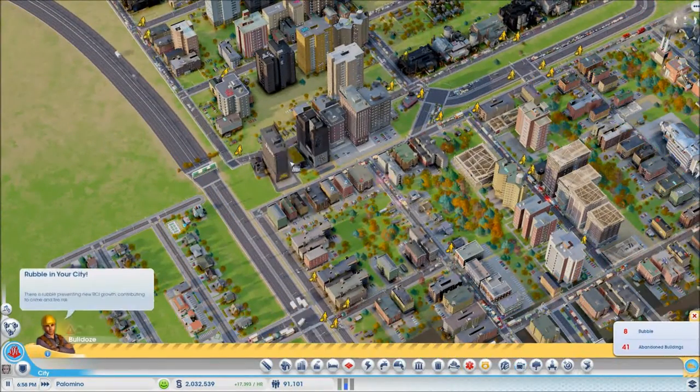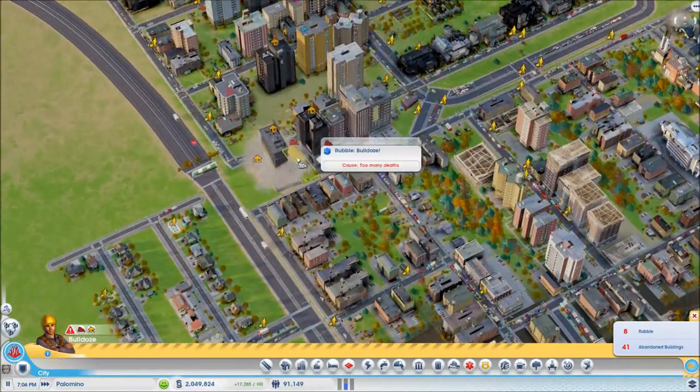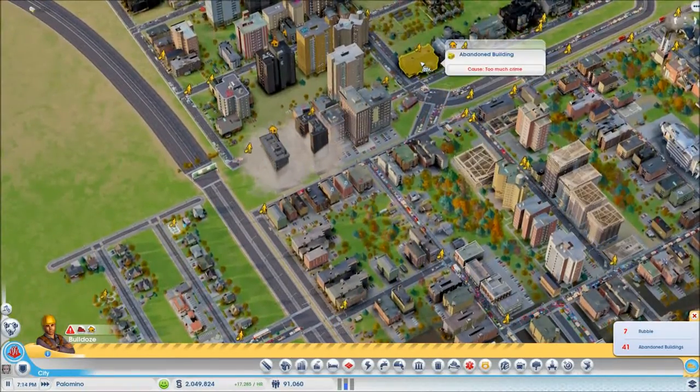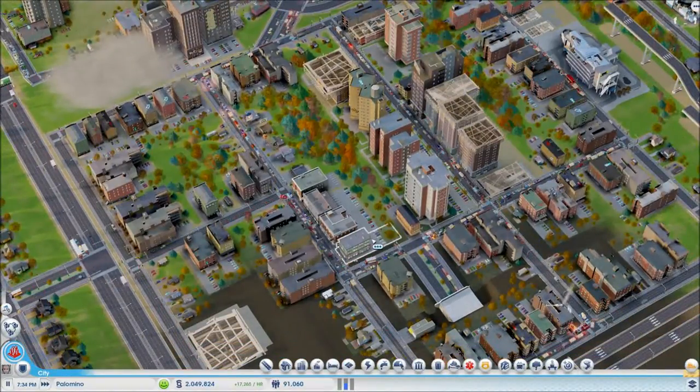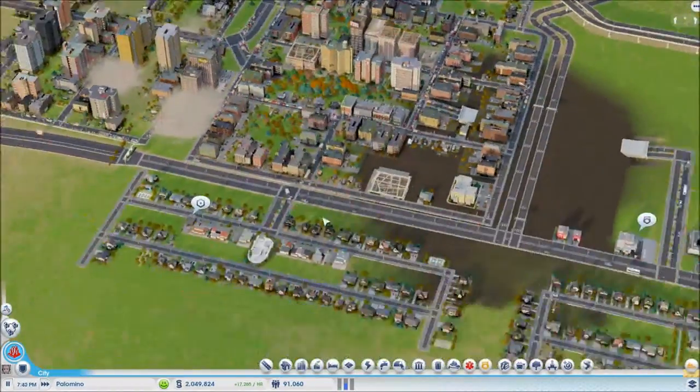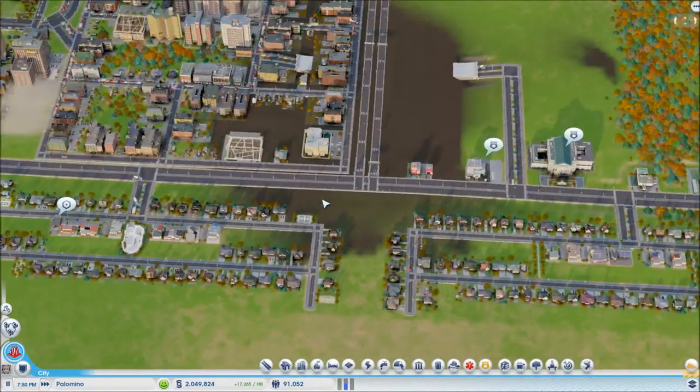We can draw throughout the city, but this outer city is just dying — it's because of too much crime, too many deaths and stuff like that. We're making a lot of money anyway so I'm not too worried about that.